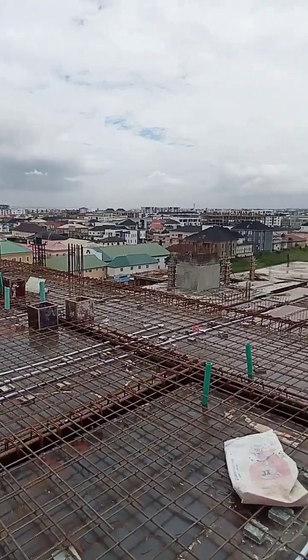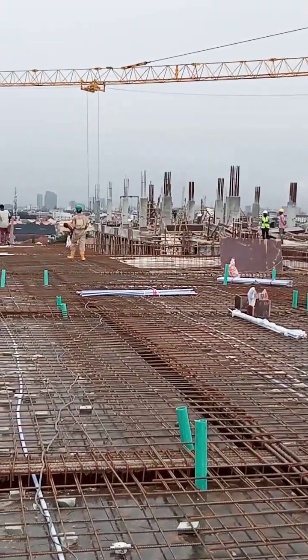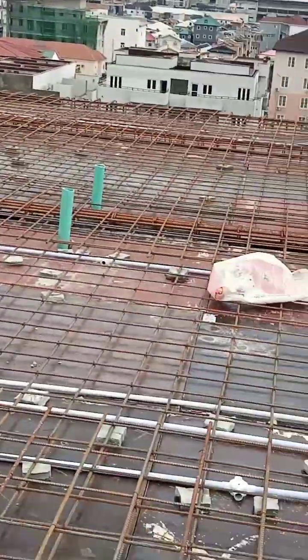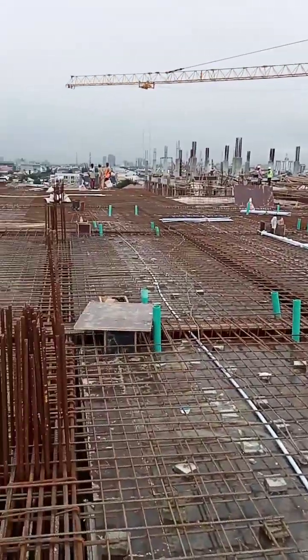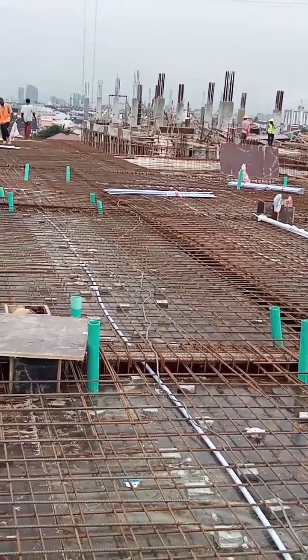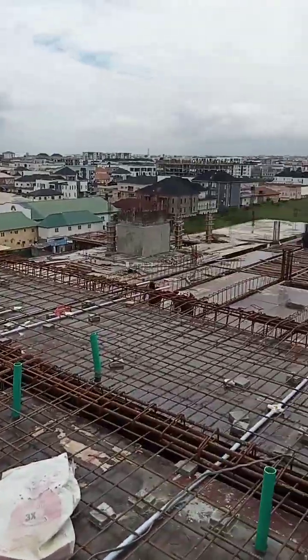Let me show you around. From grid line 1 to 7, you can see we have started raising the columns. From grid line 7 to 12, where I am right now, the reinforcements are ready and we want to cast this section. I need to transfer the levels to this area, and it must be on the same level as grid line 1 to 7, so I'll use that as my reference and ensure everything aligns with the drawing.